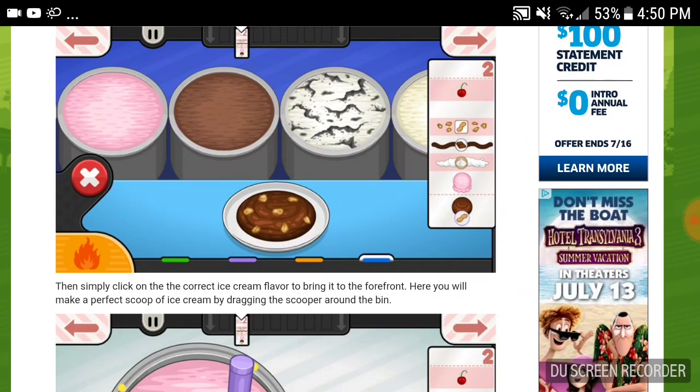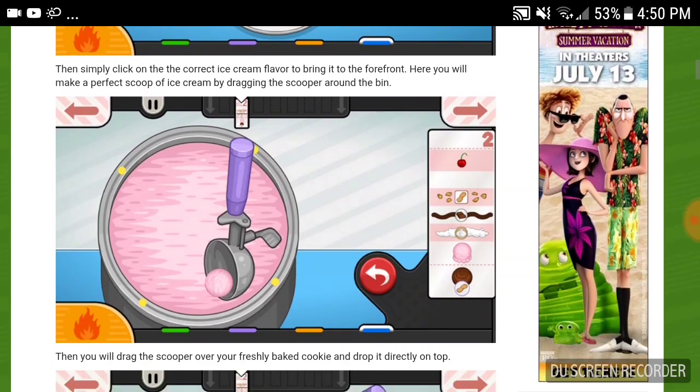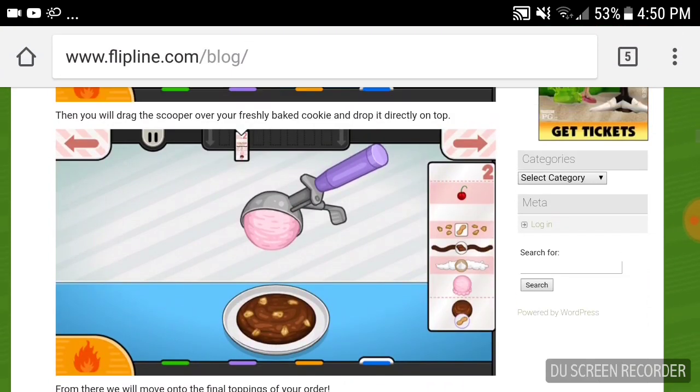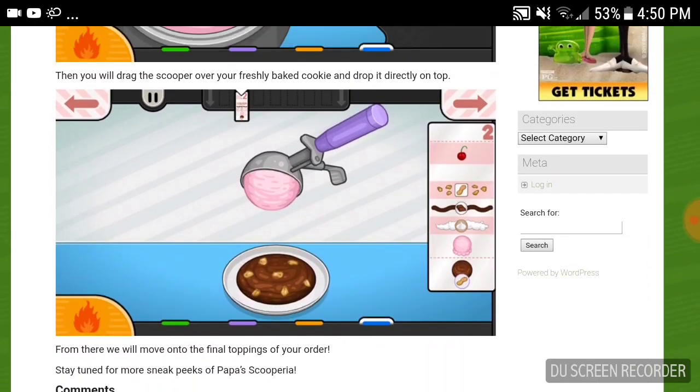Then simply click on the correct ice cream flavor to bring it to the forefront. Here you will make a perfect scoop of ice cream by dragging the scooper around the bin. Then you will drive the scooper over your freshly baked cookie and drop it directly on top. From there we move on to the final toppings of your order.